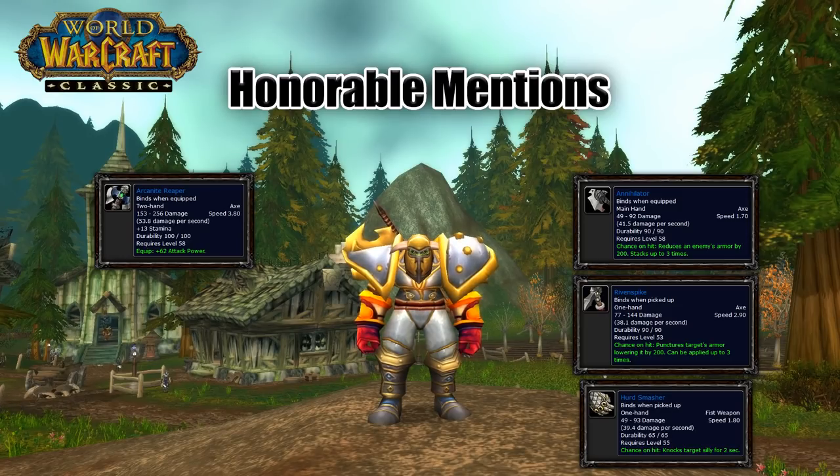Before we move on to enchantments, here are a few honorable mentions. A great option for a two-hander would also be Arcanite Reaper — it's got a really slow speed which equates to big crits. And then a couple of Bone Reaver's Edge-like items: Annihilator and Rivetspike. Though these are both one-handers, they have their use. And lastly, Herd Smasher, which would just be super fun when you defend up.